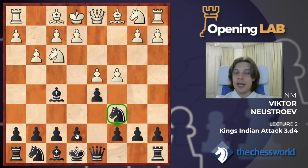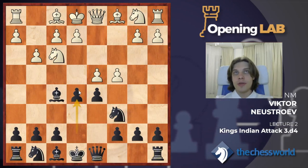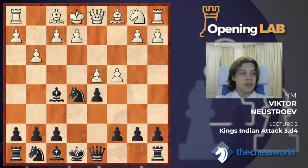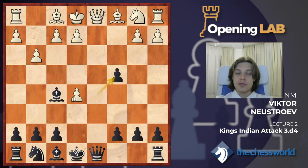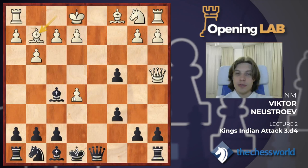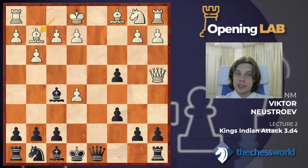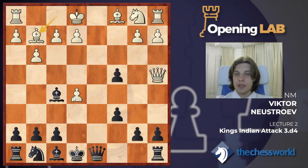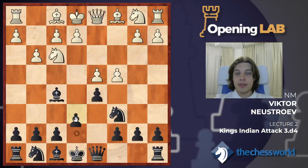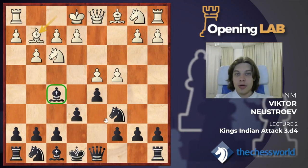Another possible move that I don't recommend is e5 — I would say that this move is dubious. Why? Because then, for example, Knight a5, Knight a5, d takes c5, d takes c4, Queen a4 check, c6, and here Bishop b7. Then Bishop g2, and I would evaluate this position as slightly better for white. As for me, I wouldn't like to play it as black.